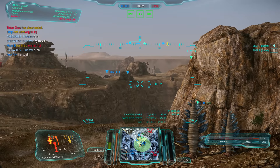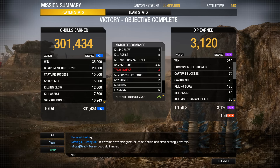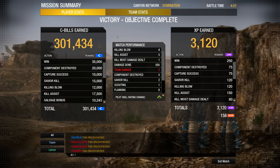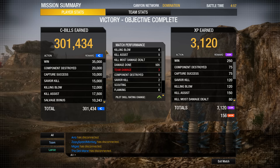We tanked a whole bunch of damage with the Nova and secured several kills by drilling these PPCs into people's faces. We got four kills, five assists, five hundred and five damage done, and three hundred thousand C-bills — with the invasion bonus of 30% and the premium bonus of 50%. God, I love money. On to the next match.